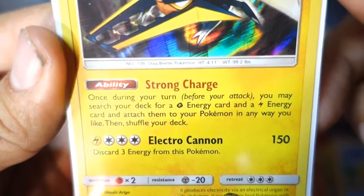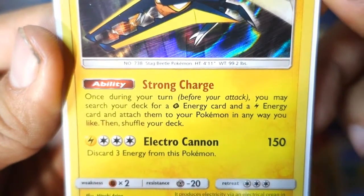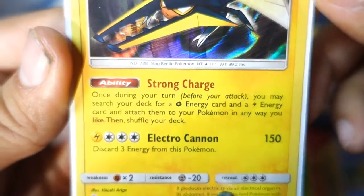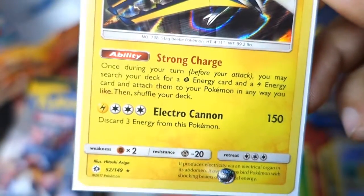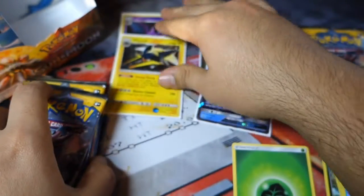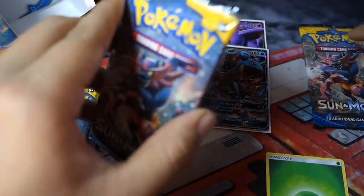Once during your turn before you attack, you may search your deck for a Grass Energy card and a Lightning Energy card and attach them to your Pokemon in any way you like, then shuffle your deck. So you get a Grass setup and an Electric setup — that is nice. You can just keep it on the bench and do a setup. That is actually really good. That might work out in a Mega Venusaur deck too.